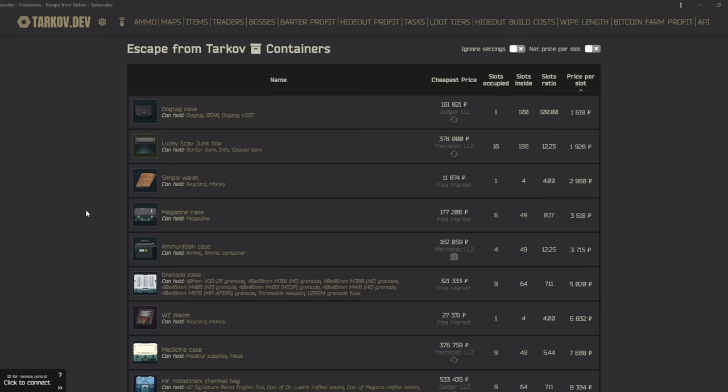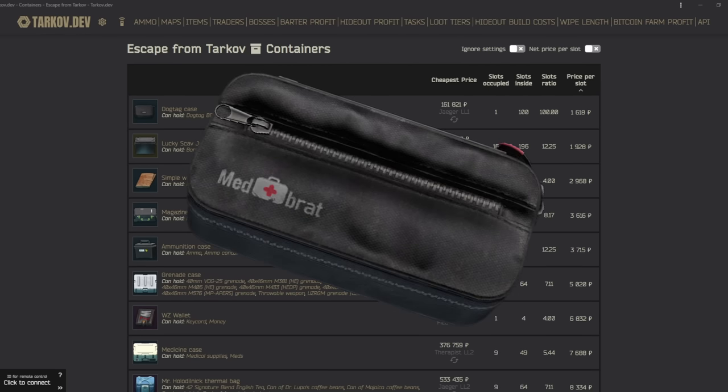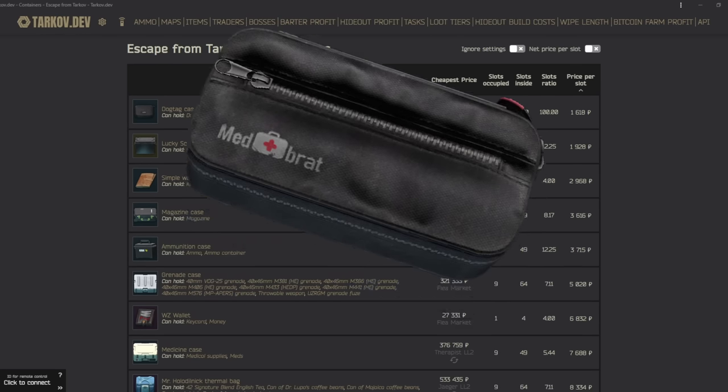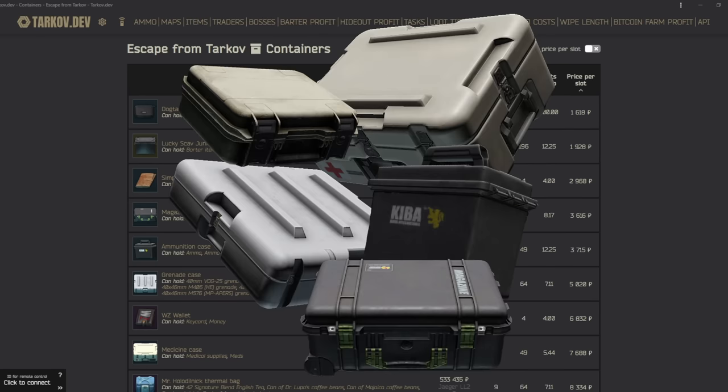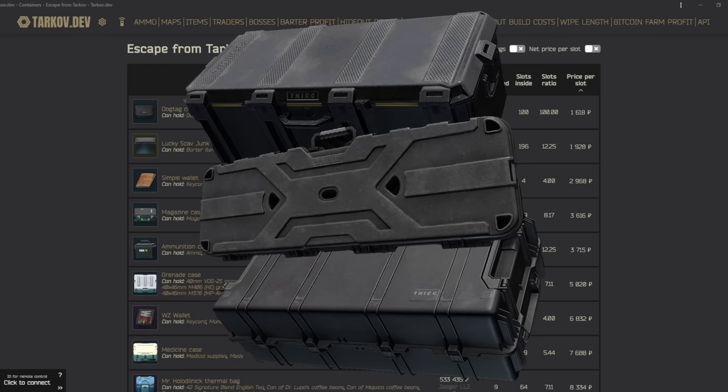I've broken these down into four different categories. We're going to have keys and cards — cases that obviously hold keys and cards. Then specialty cases, which only hold one type of item. Then dedicated cases, which hold one specific type or group of items. And then what I like to call the big boys — big honker cases that give you a lot of bang for your buck when it comes to storage.